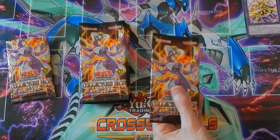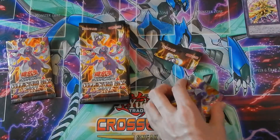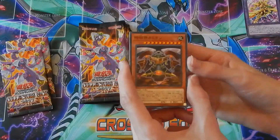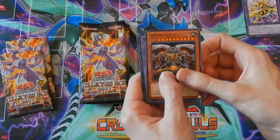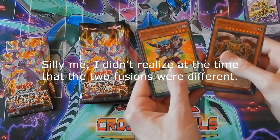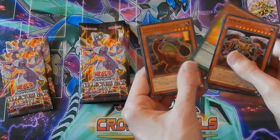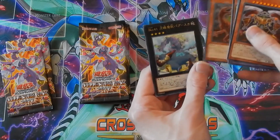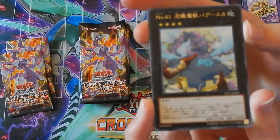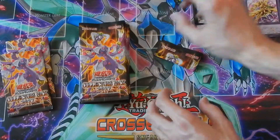Let's go on to the second pack of Collector's Pack 2017. Okay, first we have another one of the Time Lords, we have the Gladiator Beast fusion again, we have one of the — I think it's a Performapal, I'm not sure. One of the new dinosaur supports. And we have Number 41 — don't really know his name, he's a Rank 4, also a generic Rank 4, he's a decent card.